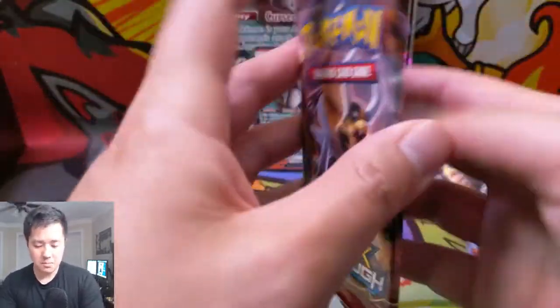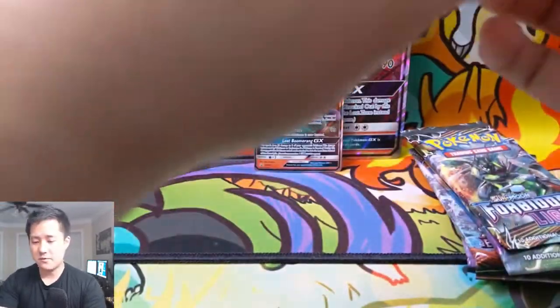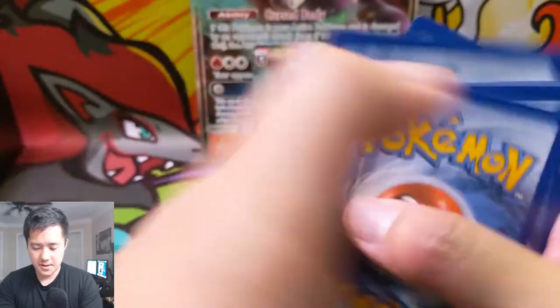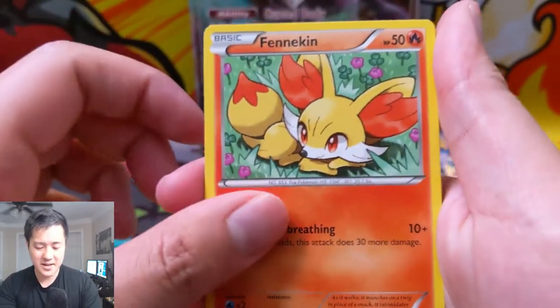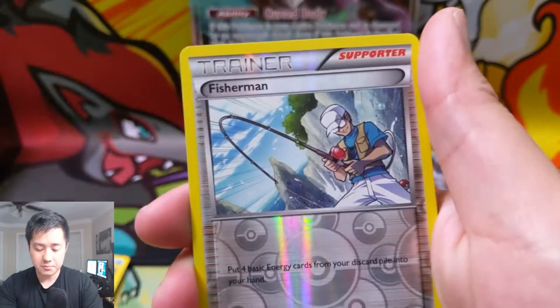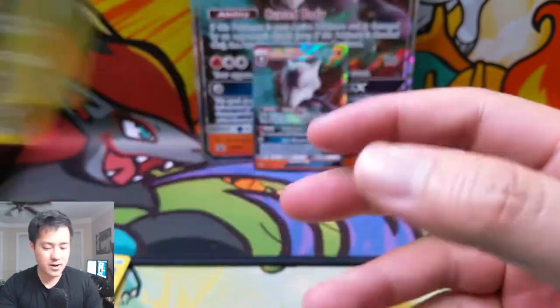We're gonna start with this Breakthrough pack — one of the sets I'm not all that familiar with, so it's always fun to see different cards. Starting off with a Heavy Ball, Snorlax with cool art, Fennekin, Zorua, Flabebe, Vanillite, Zorua again, a Fisherman reverse, and then a Noivern regular rare. Moving straight into our Forbidden Light pack.